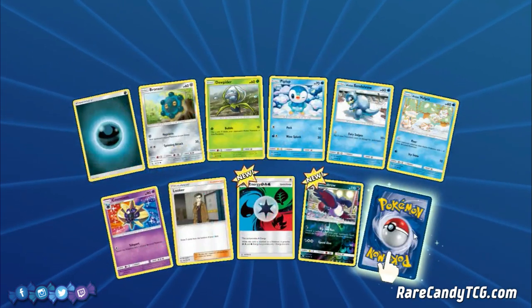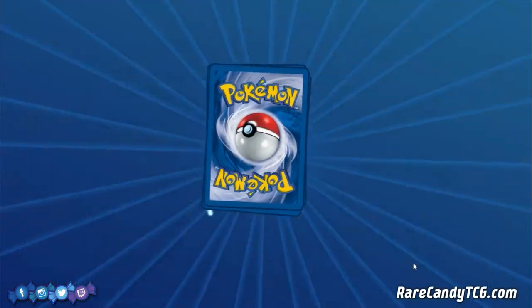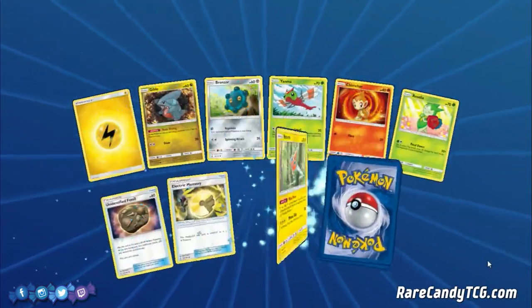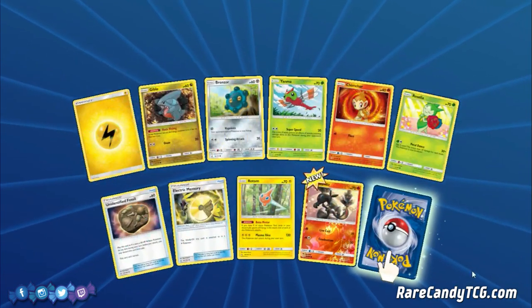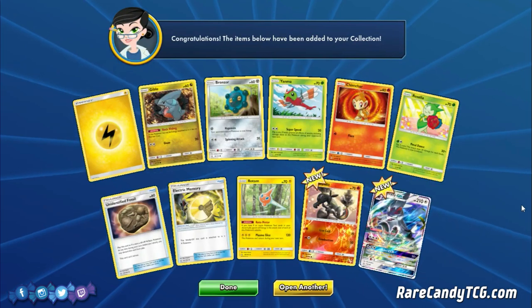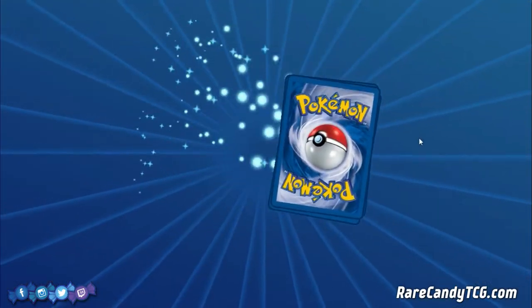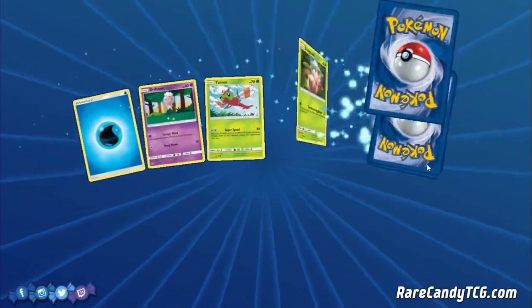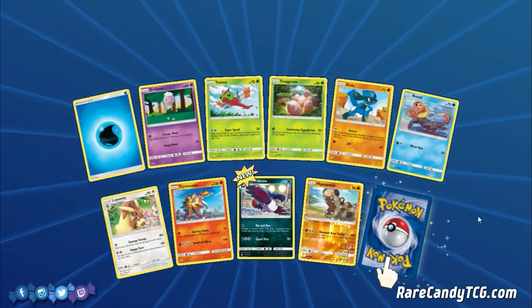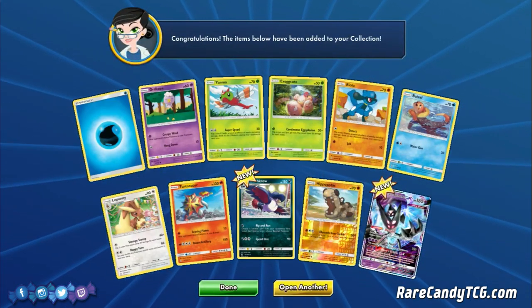We got Reverse Haunter and Hippowdon — nothing too crazy. And if you play the online game and want some free codes, definitely check us out on Twitter, Instagram, and Patreon. We give out free codes on those platforms every week, and specifically on Patreon we always give out codes from the most recent set. Links will be in the description.